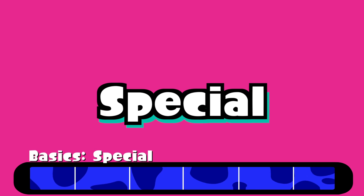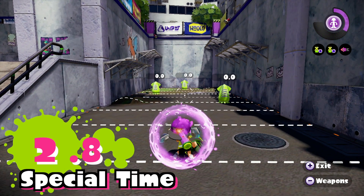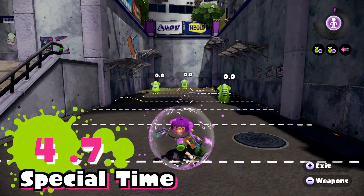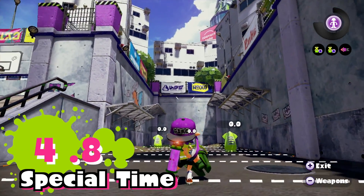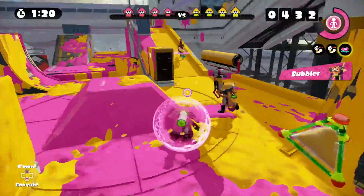Let's talk about the special. The Tri-Slosher comes with a Bubbler for its special. Your Inkling will be shielded from enemy ink for about five seconds without any perks. Even though it protects you from any damage, enemies can still push you with their ink, so watch yourself.